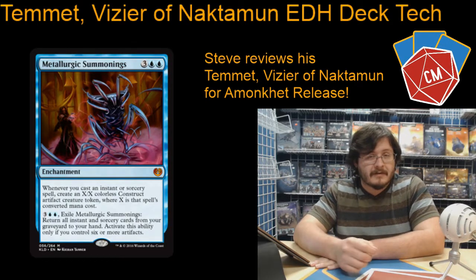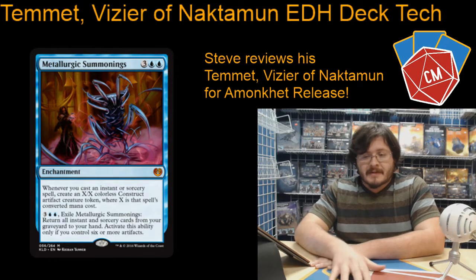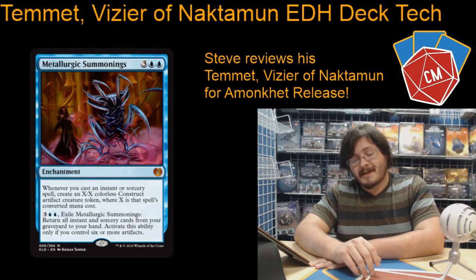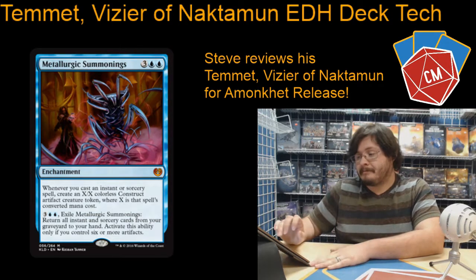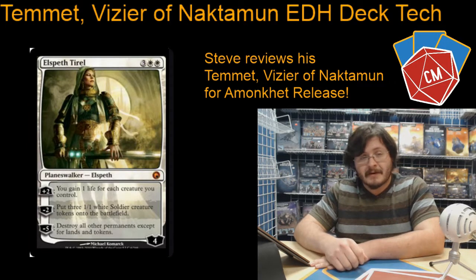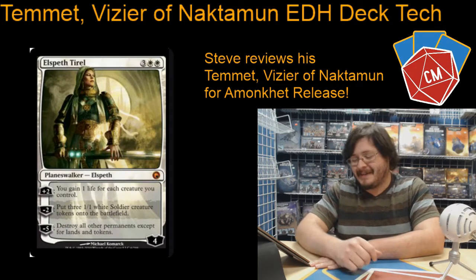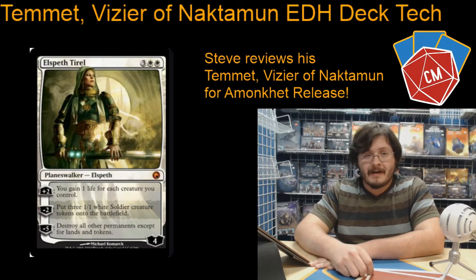Metallurgic Summonings — another really good card from Kaladesh. As I said, we're going with the spellslinger kind of theme here. This can make some pretty mean tokens pretty fast, and the second ability isn't bad either — being able to recast all those spells usually works out really well in your favor. And then we've got our one planeswalker for the deck, Elspeth Tirel, of course. The minus five is what you're looking to do. She's just pretty good overall and ends up working out pretty well.